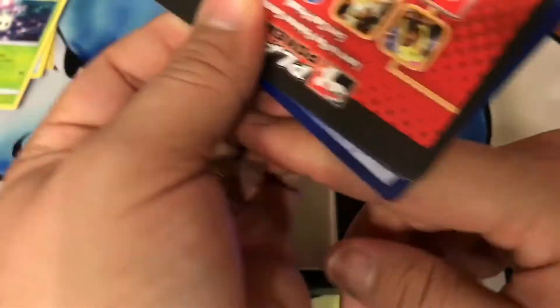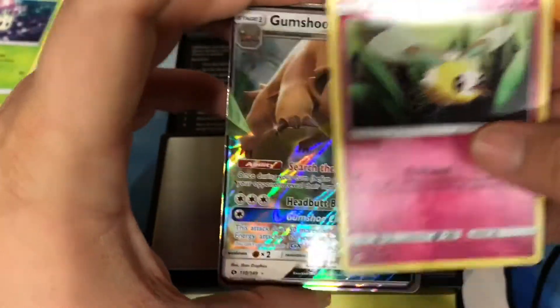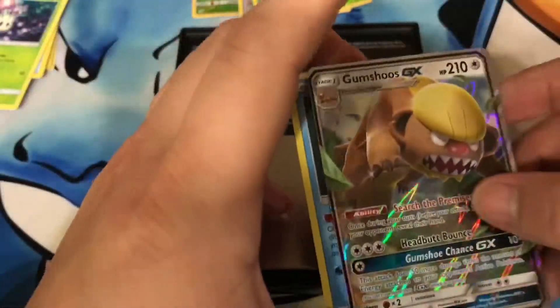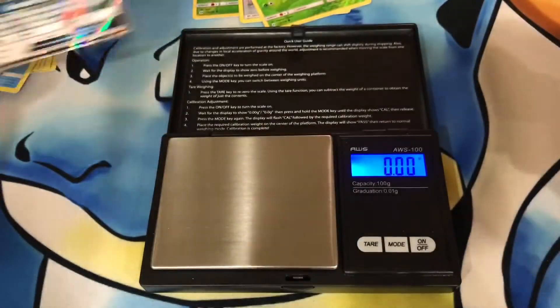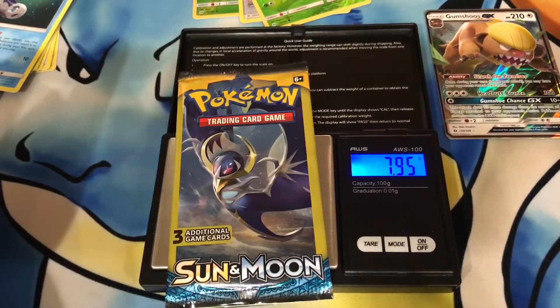Let's go! Cutie Fly — and another Gumshoe! Holy crap, that's three episodes in a row. So if you guys are looking for Gumshoes, Dollar Tree packs are the way to go — no lie, that's crazy! I wonder if that would have been a hyper rare or something.